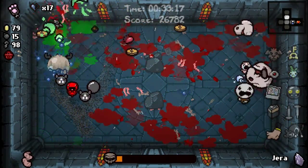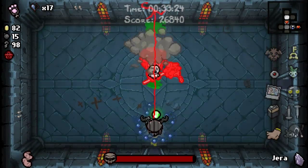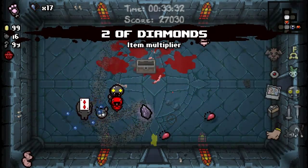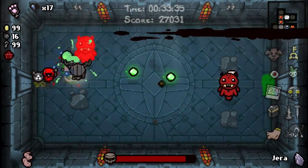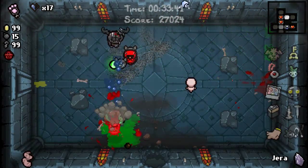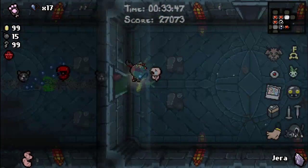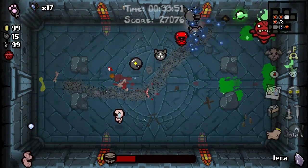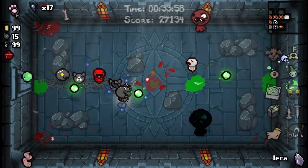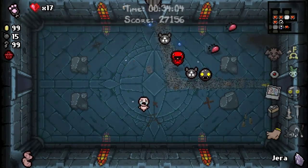Oh my god, I'm going to die. Oh wait — we will respawn with a Red Heart, so that will be beneficial for us. Would've been beneficial if it was during the Hush. Diamonds — got some more money. Found a secret room and it was worthless. We gotta see the room all over again. Hate that bitch.